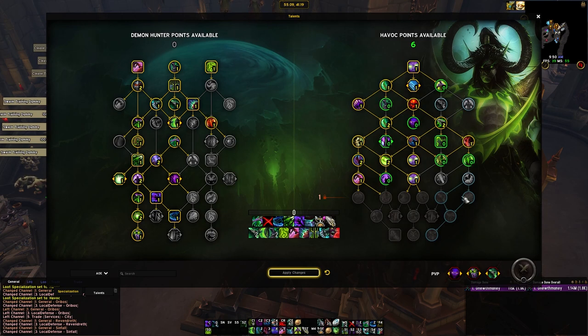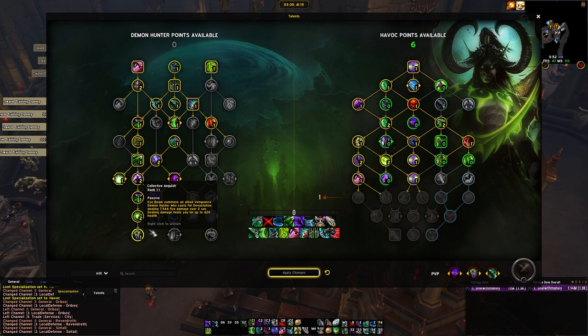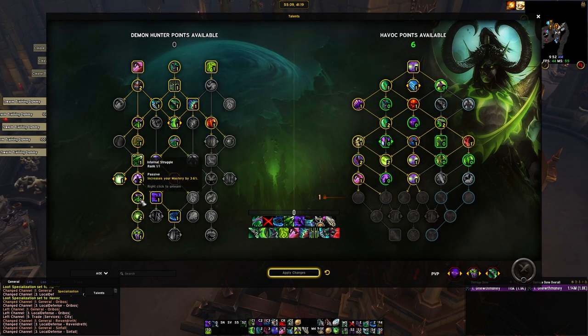We'll start on the left side of the class tree. Really, these class trees are going to be the same between each different build — there's maybe one or two points you can wiggle around. For M+, this is basically what you want. We're grabbing all these left talents because there's nothing else that's better. Chaos Nova is really good with Venthyr. Coming down to get the mastery node is also really good because of how good mastery is for us. These options on the left side just give us much more benefit, especially at the moment.